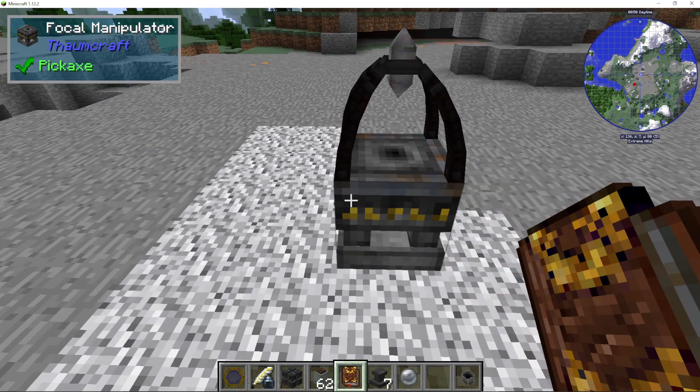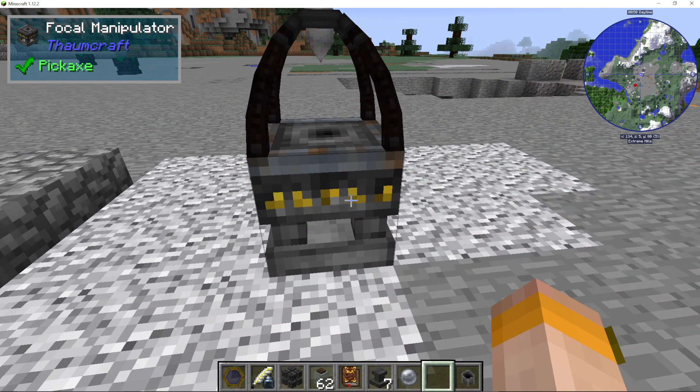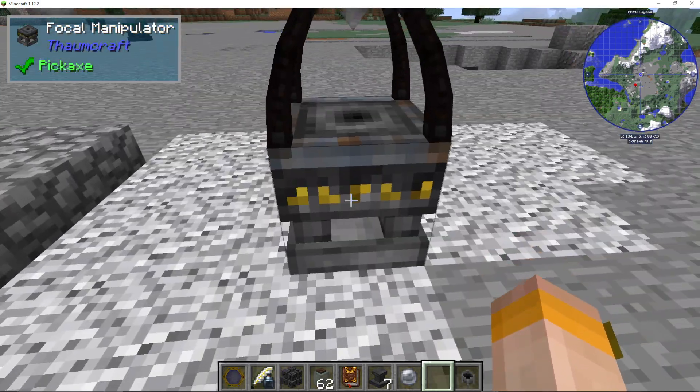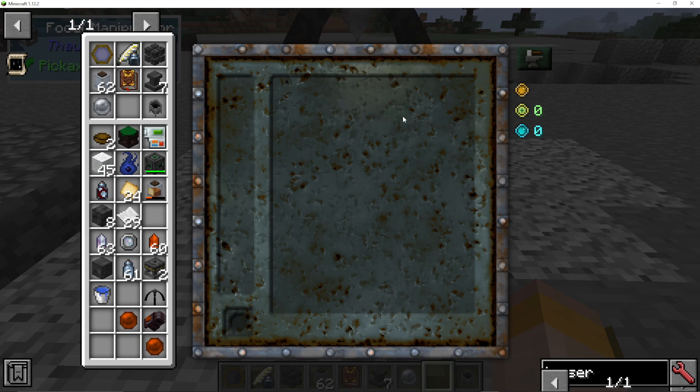Now we're getting to the actual tutorial: how do we use it? You're going to place a Focal Manipulator. Don't worry too much about the thing on top — that's a bit more advanced. So we're going to go into our Focal Manipulator and we get this screen.